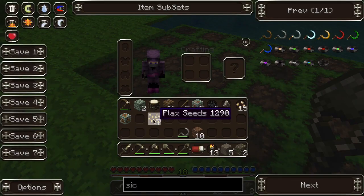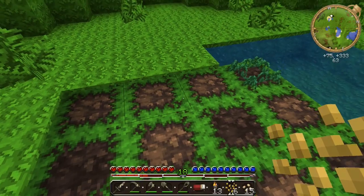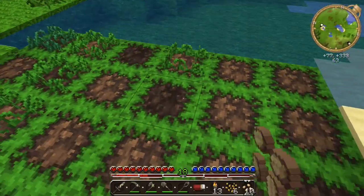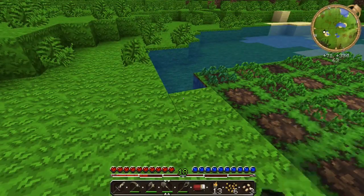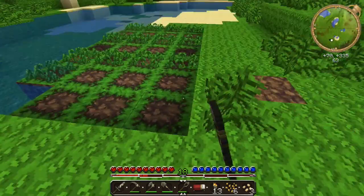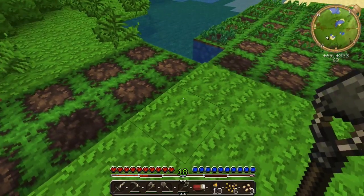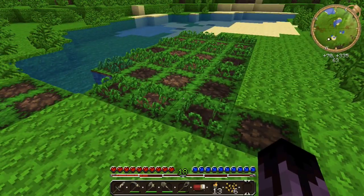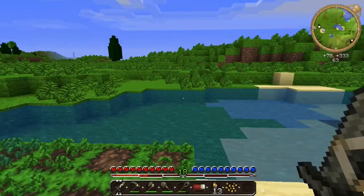I've got seven flax and fifteen seeds - excellent, we're in good shape and should be able to get a nice garden going. I'm going to plant them in alternation. The flax has to have hydrated soil before you can plant it - let that happen. We'll put wheat here, and once those are hydrated we can plant them. You can't place it down until it's hydrated.